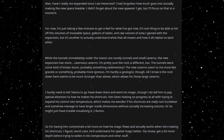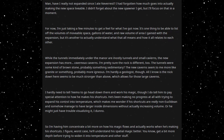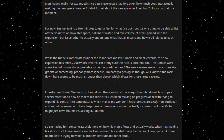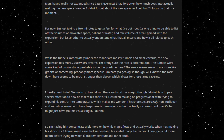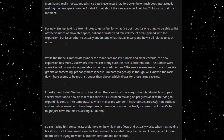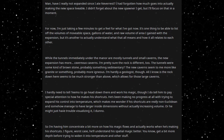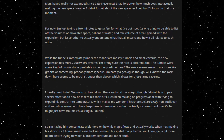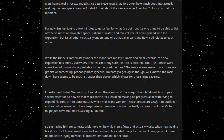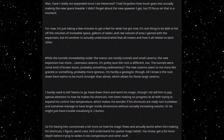I hardly need to tell Teemo to go head down there and work his magic, though I do tell him to pay special attention to how he makes his shortcuts. He's been making no progress at all with trying to expand his control into temperature, which makes me wonder if his shortcuts are really non-Euclidean, and some have managed to have larger inside dimensions without actually increasing volume. Or he might just have trouble visualising it. So I'm having him concentrate a bit more on how his magic flows and actually works when he's making his shortcuts. Worst case, he'll understand his spatial magic better — get a bit more depth before trying to widen it into temperature and other stuff.